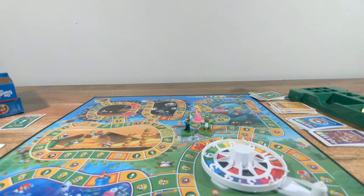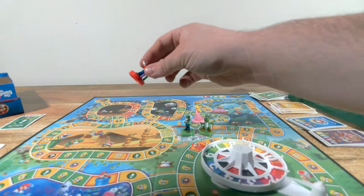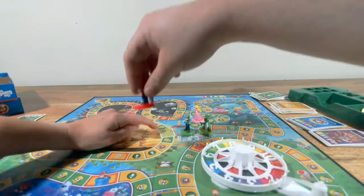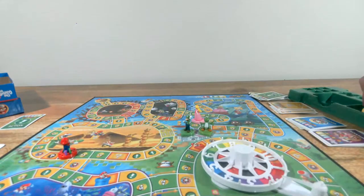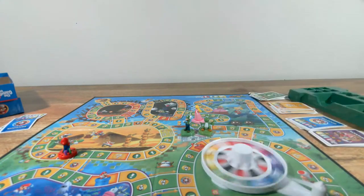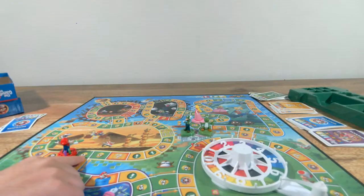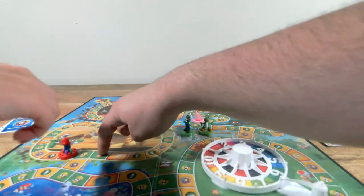I can go to any unoccupied space. You can either buy a star for ten coins or collect five coins. I don't have enough coins yet. I'm going to go here and collect five coins. I'm in the desert area now — love winning that minigame. Now I'm going to spin again. That's a seven. I'm going which is so much like Mario Party, which I love.